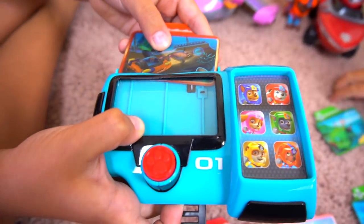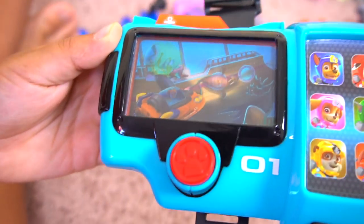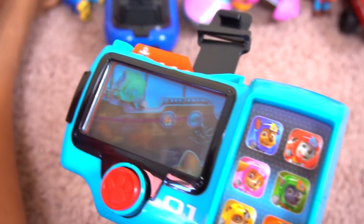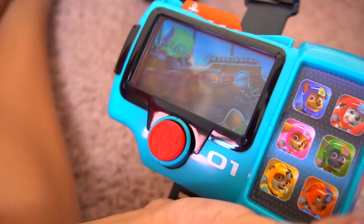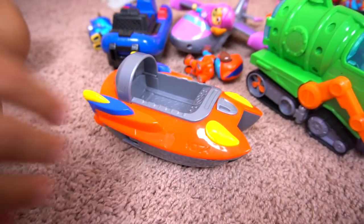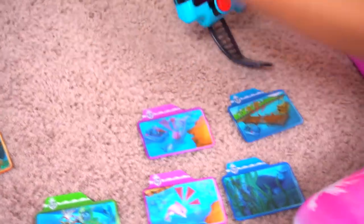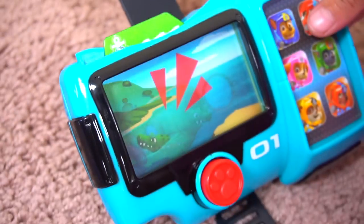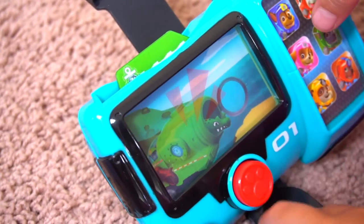Zuma's mission: 'Sea Patrol to the Beach Tower - Wally is stuck in an old sunken pirate ship! Zuma, I need you and your submarine - let's dive in! Rocky, I need you and your Sea Patrol sub - green means go, let's roll!' Rocky's ready to go, and Zuma is ready for this mission.